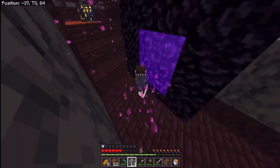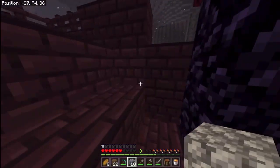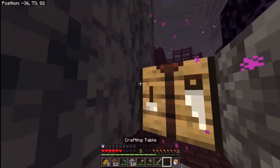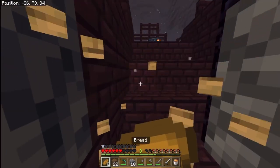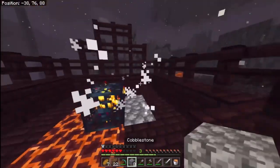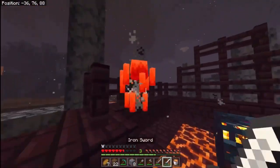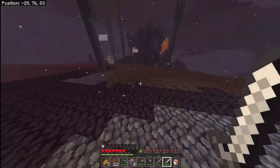When I spawn there, there's a blaze spawner right there and I'm very accustomed to playing the bastion first. I decided to make an iron sword here because I grabbed iron from that one chest. I'm going to block off this lava - and yeah, there's the bastion. I just saw it for the first time so I'm going to go right over to it.